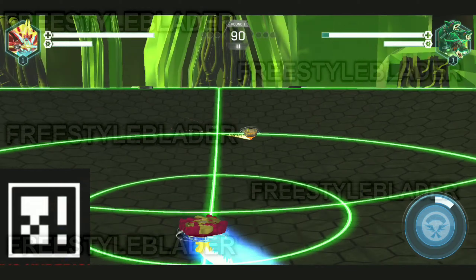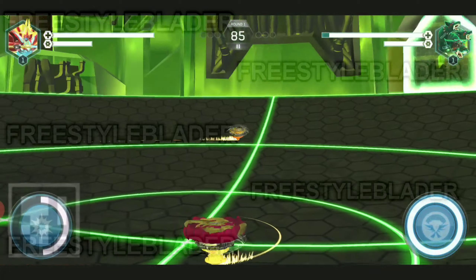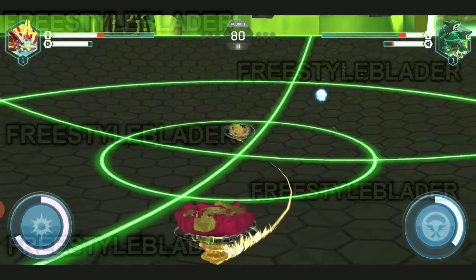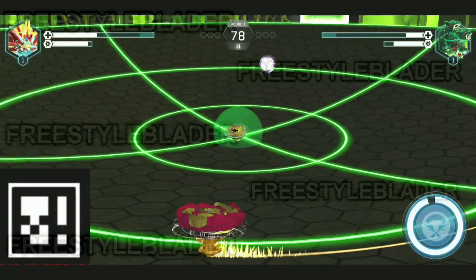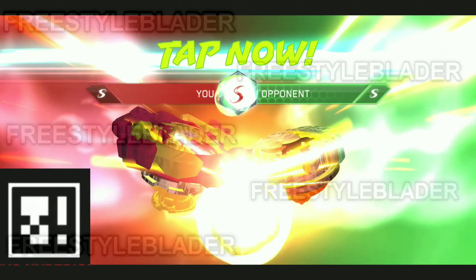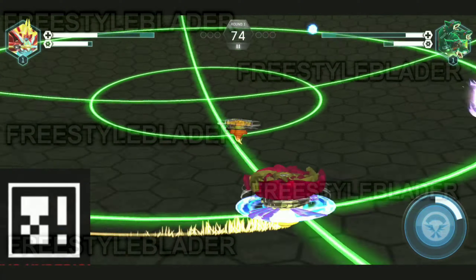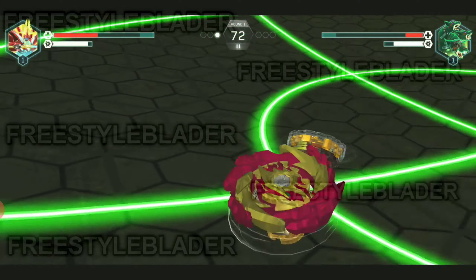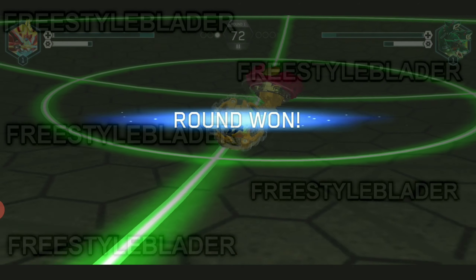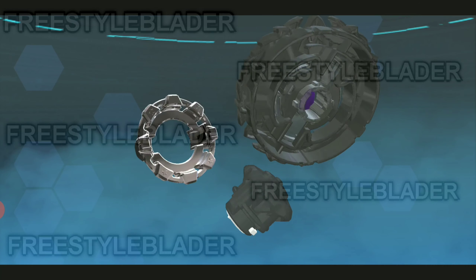Here's your QR code for the Flame Bringer Hyperion H6. Boom boom boom — okay, come on, one more hit, we got this! One more hit and yes — win win win! Flame Hyperion, come on, you got this and boom! Oh, we just won barely. It's good on the attack side but not that much. So yeah, let's scan our other blade.